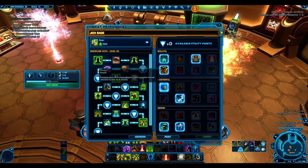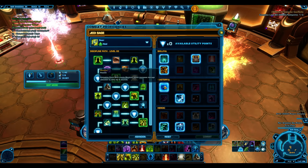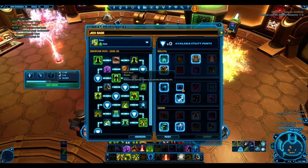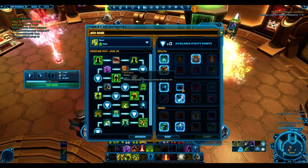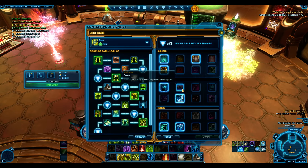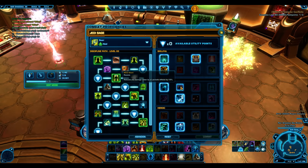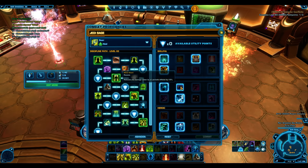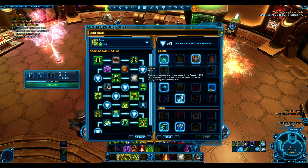For Masterful utilities: Block Out gives an extra defensive cooldown - Cloud Mind grants Block Out, increasing damage reduction by 25% for six seconds. Useful when pugging and taking damage. Mind Ward is good in fights with lots of periodic damage - like Draxxus or Coratanni where nobody interrupts the afflictions - and decent in PvP against dot specs.